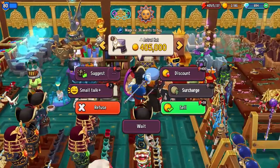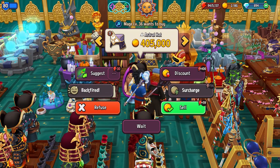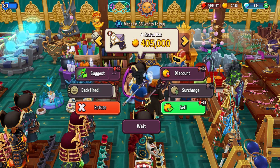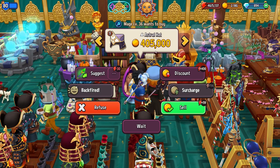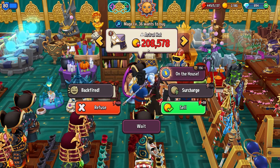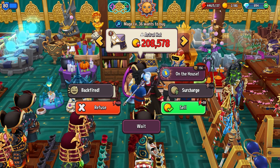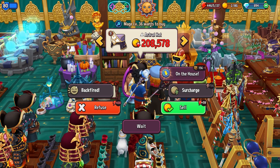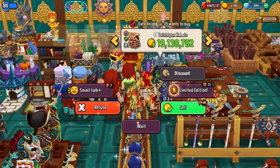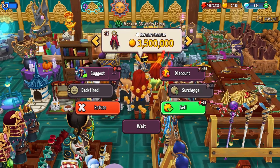Additionally, we can also use something called a discount. We always want to make sure we're small talking. We don't have much energy right now, but we can discount, which is going to cut the price in half. You can see we're a little over half because of some boosts I have.